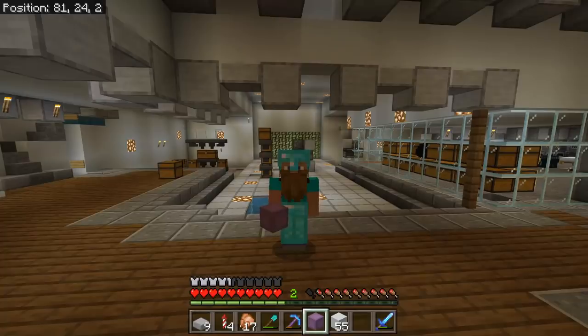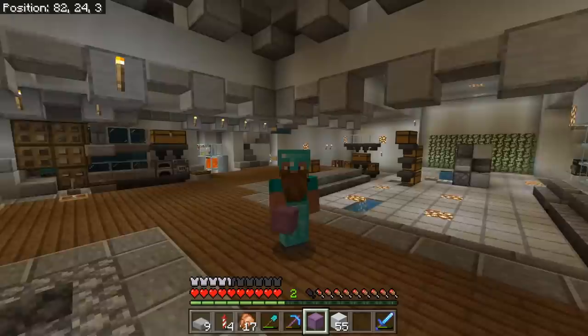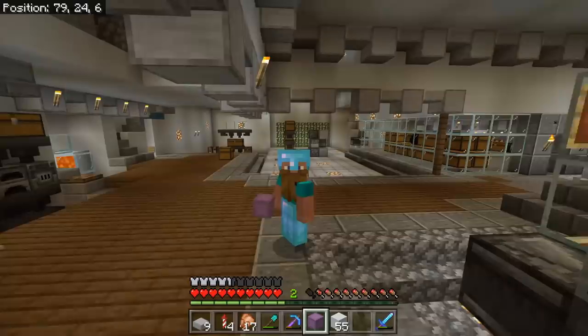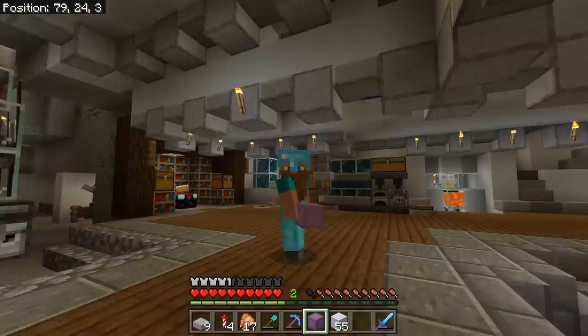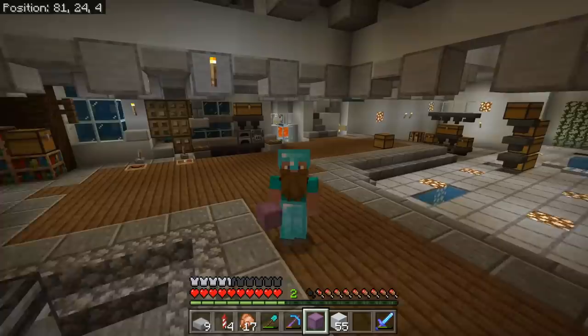Hello, it's me James, and welcome back to another episode of Simply Survival. This is my solo survival let's play where I show you tips, tricks, and tutorials in full survival, trying to do things the simplest way possible. In today's video we are going to be making a 1.16 working elytra launcher — this thing is super powerful and just as good as the old one.